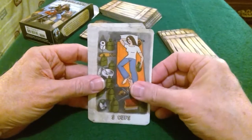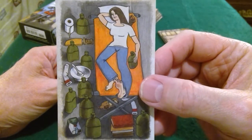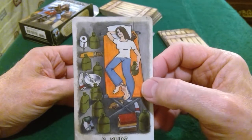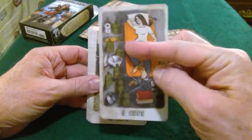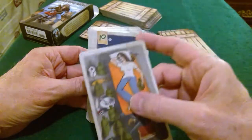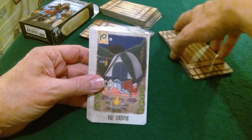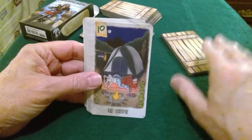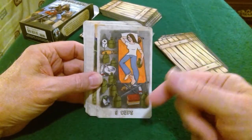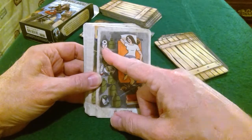Nine of Cups — that's the wish card. She looks pretty content there, and she has lots of water. It kind of reminds me of the Nine of Pentacles or Coins — I think it's Coins in this deck. She's taking care of herself, she has everything she needs. She's not relying on others; if she has water she probably has food. Toilet paper — which some people are hoarding now, I have no idea why.